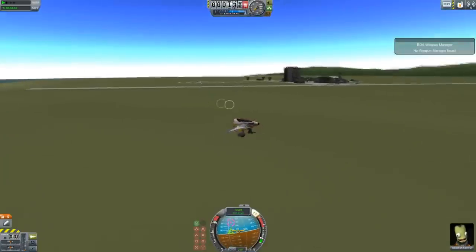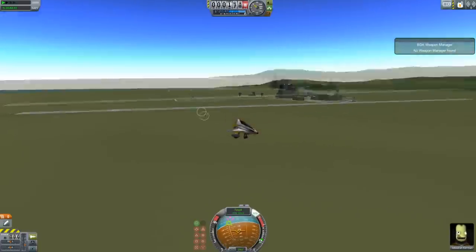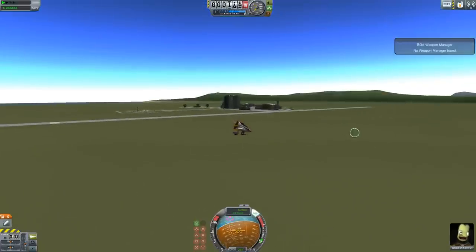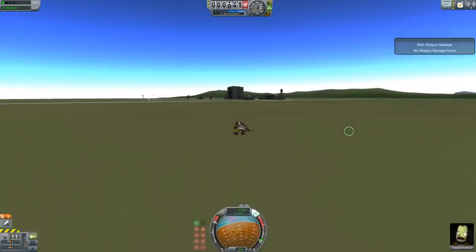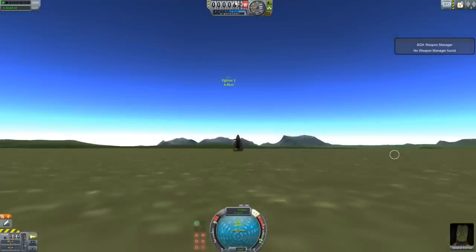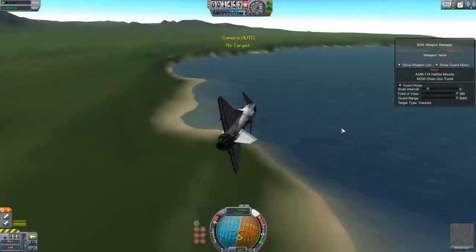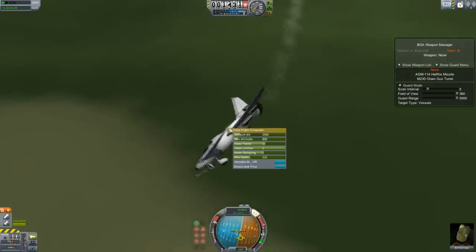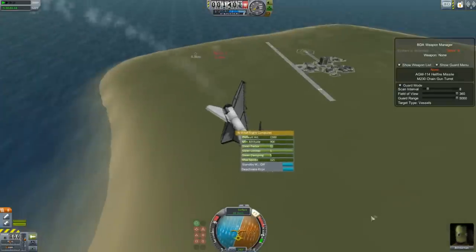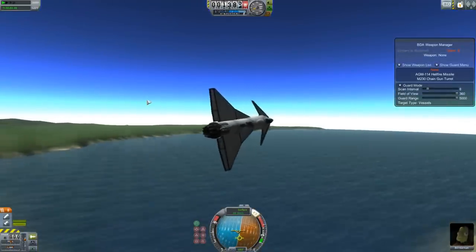Just to recap: you put an AI flight computer on there, you put a weapon manager on there to get the weapons to work, you simply turn on guard mode in the way I just did. And if that was too fast, I have done another video you can go and check out if you really want to know exactly how that works. The AI flight computer is just a matter of setting these basic settings and hitting activate pilot. And when it's not trying to kill anything, it'll just fly in some circles. That is how simple it is — that is the BD Armory AI flight manager.